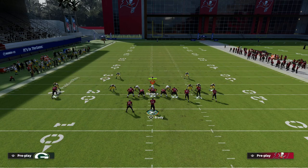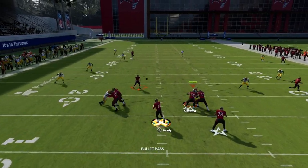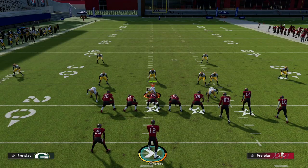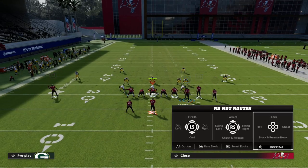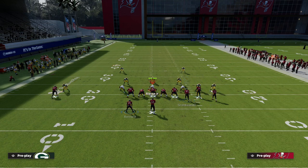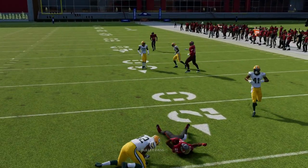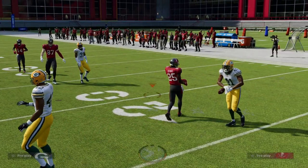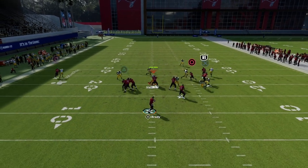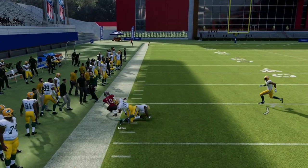If they go with the post coverage, that little in-route has nothing in the middle of the field to guard it, so it gets easy separation against this formation. This is really good against man coverage too — they're going to get a nice natural pick and rub. The running back route almost always beats man-to-man coverage. The running back in-route gets great separation against man, and your mesh route turns into a nice man-beating drag coming across the middle of the field.